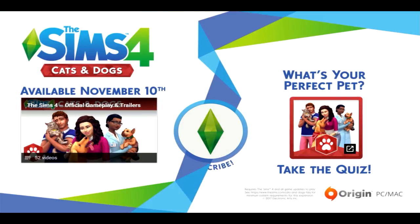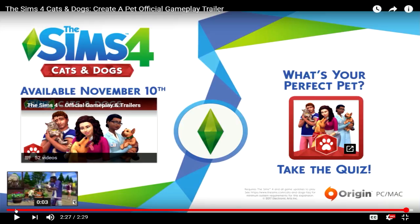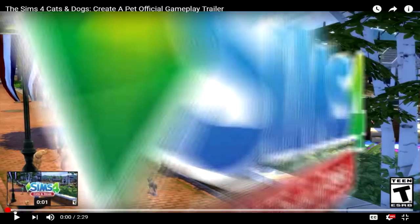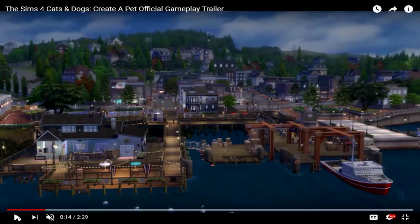Oh my god, that is like the cutest thing ever. I cannot get over how adorable this is. I can't wait! Let's go ahead and quickly go through this. I know a lot of creators who went to Sims Camp released their Create a Pet and Create a Sim footage, and I knew about some of the stuff that was shown. In those videos you get a full look at all the traits for cats and dogs. I might do a video on that — if you guys are interested you can go check out their videos because there's so much footage out there now. I haven't even looked at the Create a Sim items yet, so that's still a complete mystery to me.